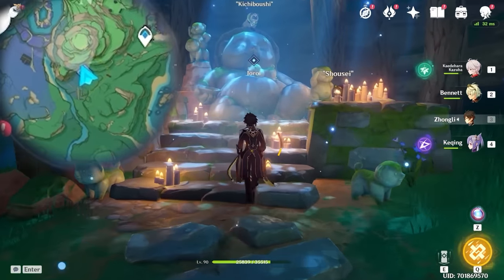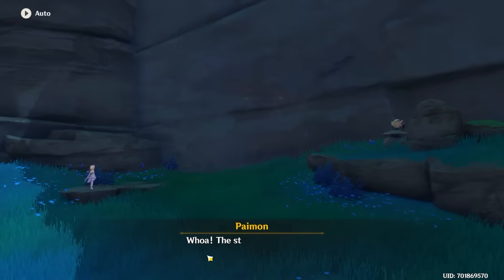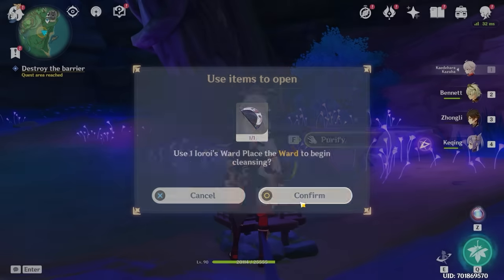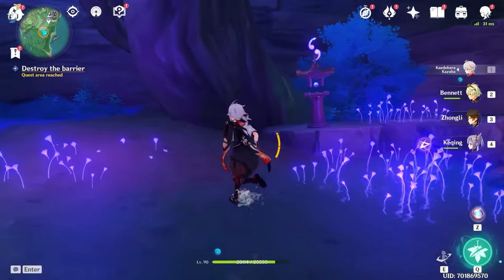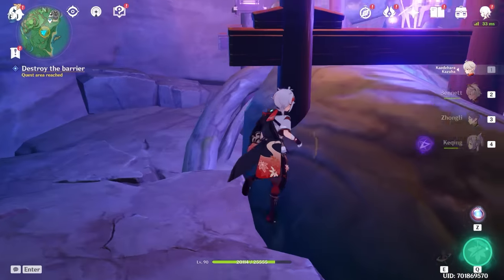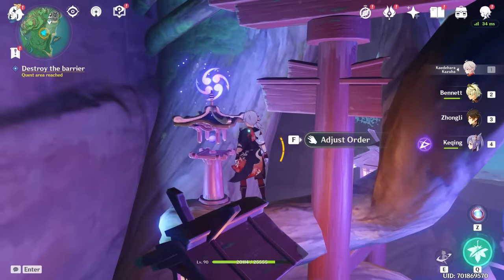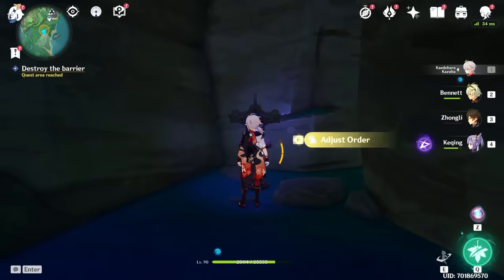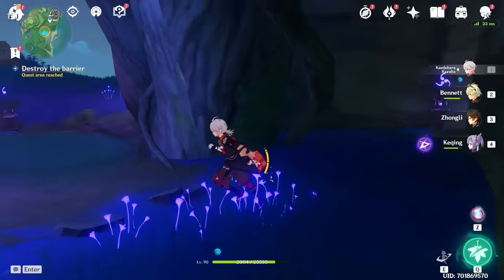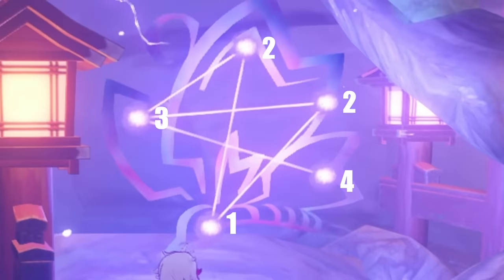Go back to big bear, and from there we're just heading to the next location of the barrier, which is right down here. The tanuki will open the path for you. Once again, put the ward in the thing. This one's a bit more difficult since there are different levels here. Set the two up here to two — this one and the one over here on the branch. Set the one down in the corner to three, and the one near the starting to four. And once again, you have a samurai to defeat.